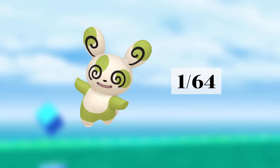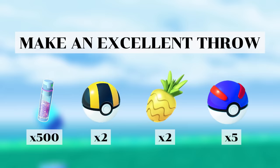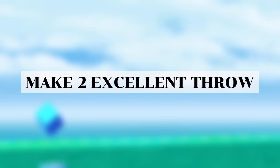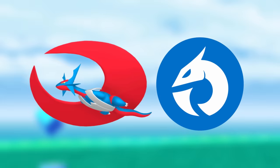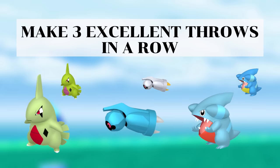Spinda doesn't have any meta relevance though so it depends on your priorities. The make an excellent throw task rewards these items and can be skipped unless you want those items specifically. But the make two excellent throws task is worth doing because it gives a guaranteed encounter with Bagon, and Mega Salamence is one of the best dragon type raid attackers in the game. The make three excellent throws in a row task is more difficult but the rewards are really good: encounters with Larvitar, Beldum or Gible, which evolve into some of the best Pokemon in the game.